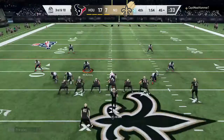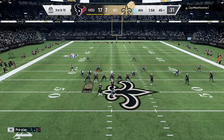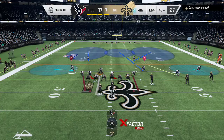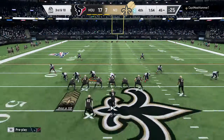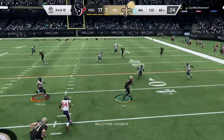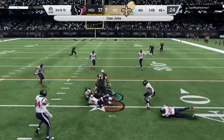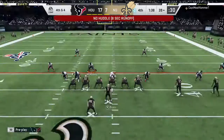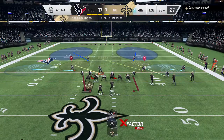Big play coming up. Here's third and ten. I would expect to see some pressure here. The pressure drops off as they'll look to throw. That'll be complete to Cook. And he's going to be taken down at the 39 — clearly short of the first by a few yards. The completion good for only six, and that'll bring up fourth down.